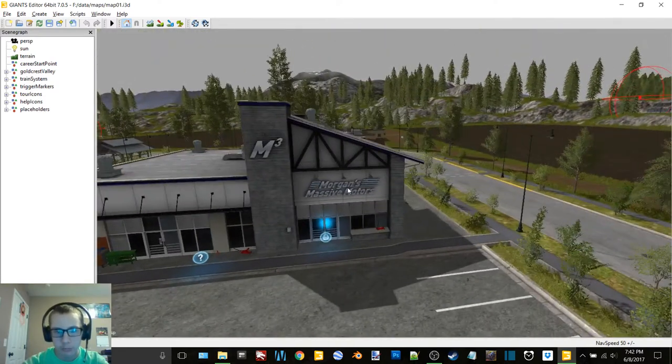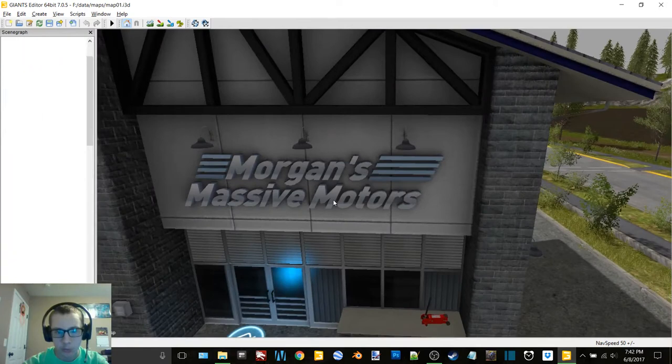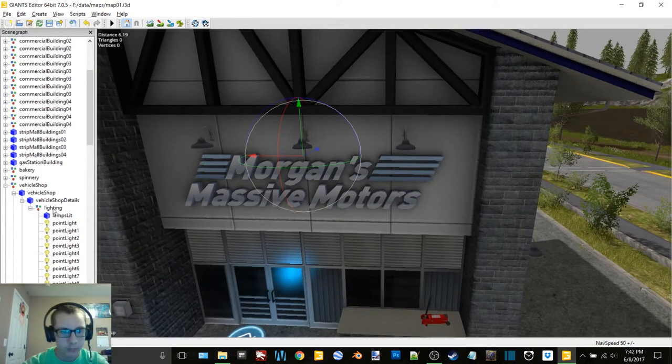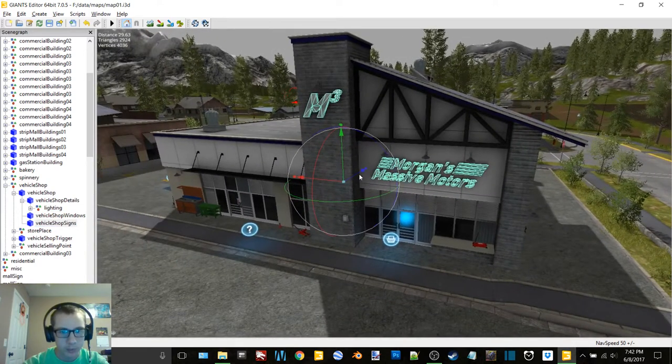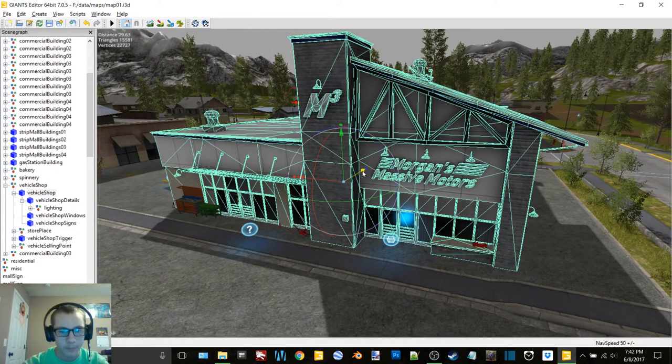This is the dealership — the words come off. They do. I want the signs — oh but they're baked in, that kind of sucks. I was thinking about exporting this and using it for the dealership but I don't want it to say Morgan's Massive Motors.